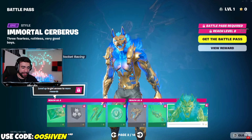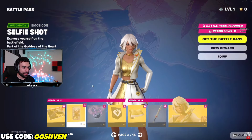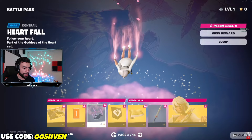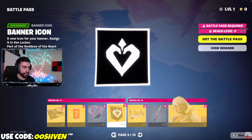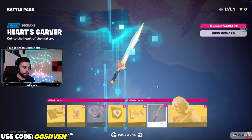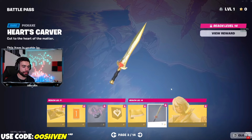Look at that style — it looks absolutely amazing. We got new loading screens, and it looks like we got a brand new emoticon right there. The emoticons are starting to upgrade here in Fortnite. We got a contrail right there as well, new banner icons, a completely gold wrap — super clean — and then the pickaxe as well to go with it. Matching vibes right there.